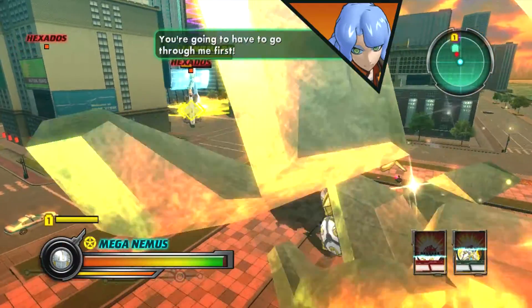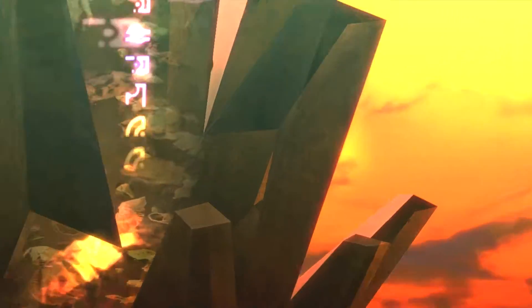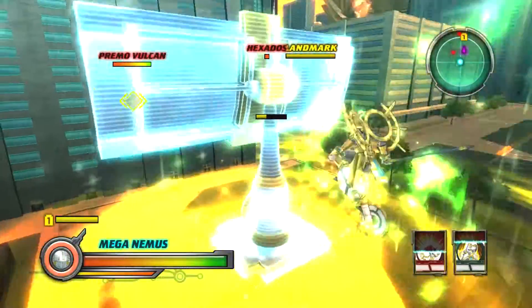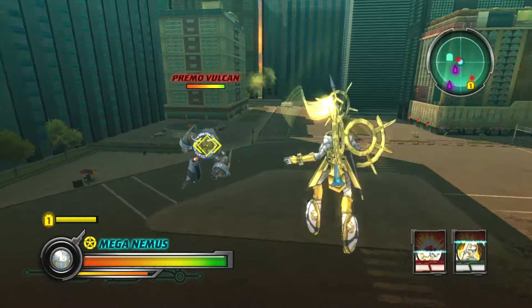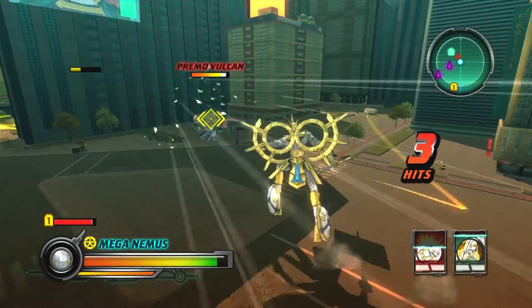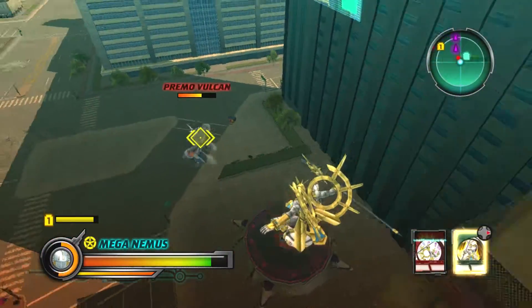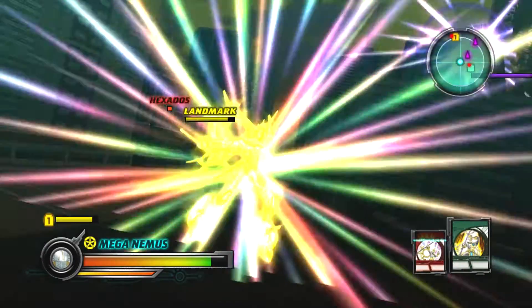You're going to have to go through me first! Let's go! Ability activate — print a barrier!